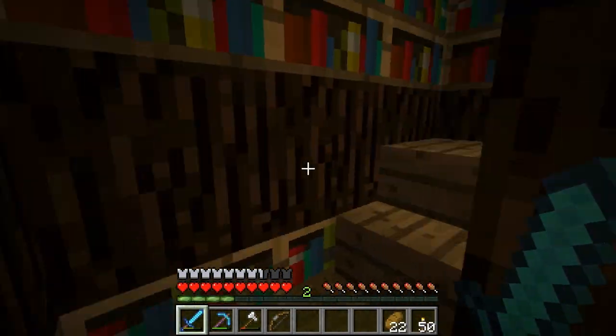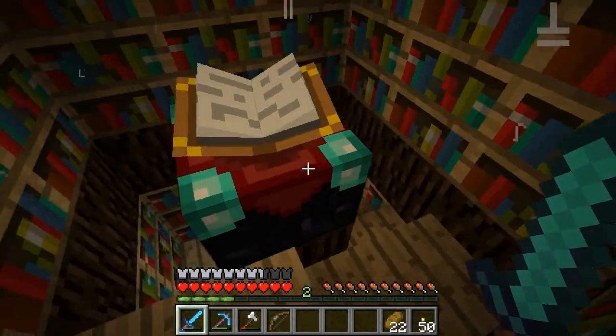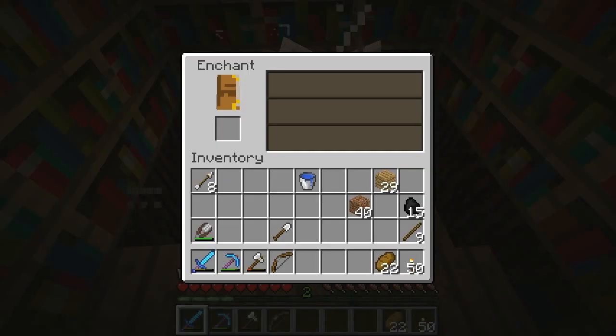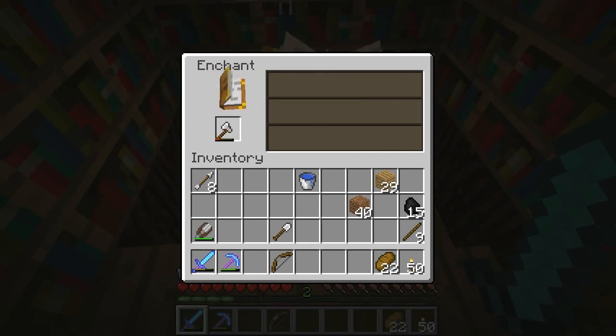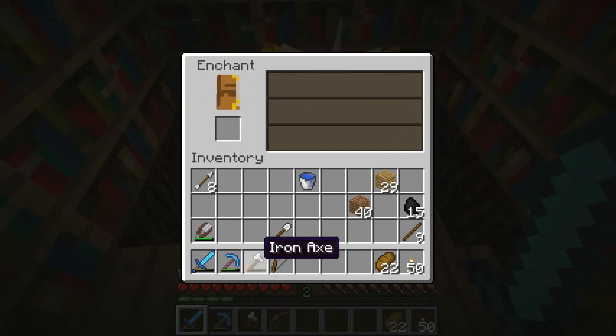In the middle here, tucked away, is our enchanting table with the correct design to get maximum enchanting. You get very large enchanting options, and there are plenty of videos out there on how all this works, so I'm not going to go into details here.